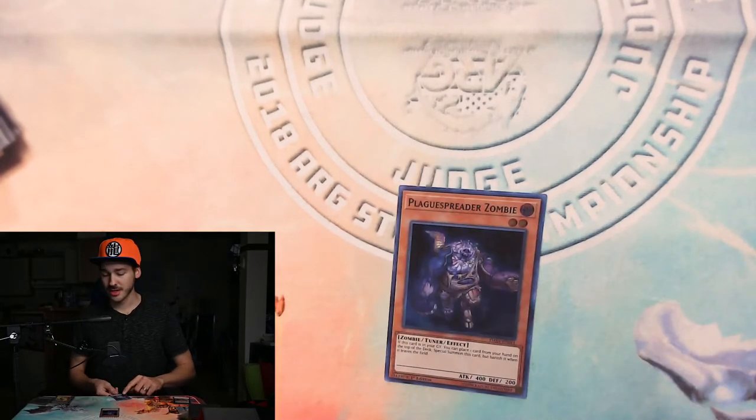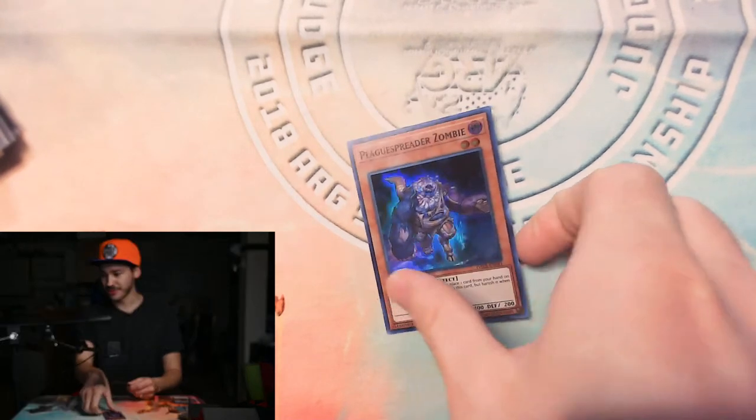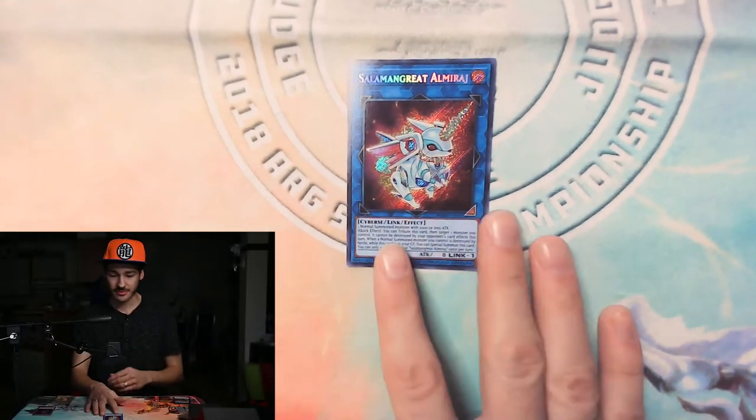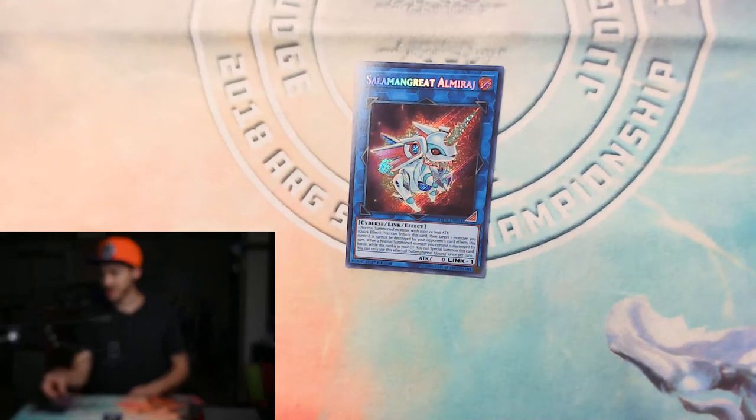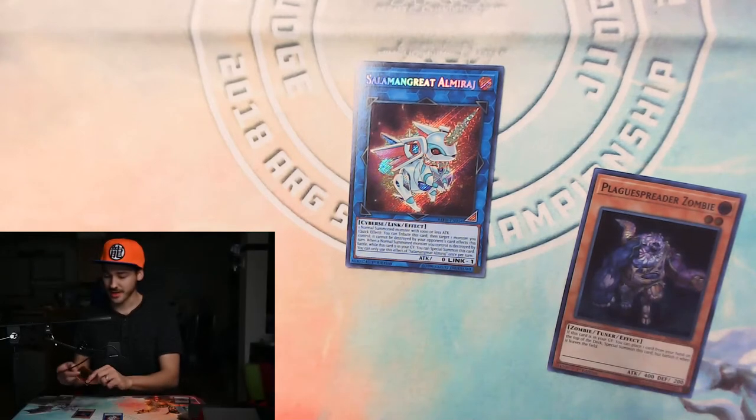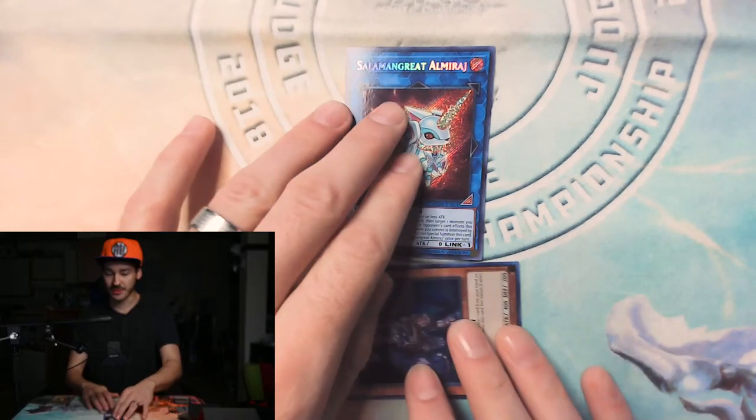So we've normal summoned Plaguespreader Zombie, and we tribute him off as summon material for Almirage. But now we can use Plaguespreader's effect in the graveyard — take a card from our hand, put it on top of the deck, and bring him back out onto the field. Now we have two monsters for the price of one normal summon. This is a great way to keep going into more and more monsters and do bigger combos.